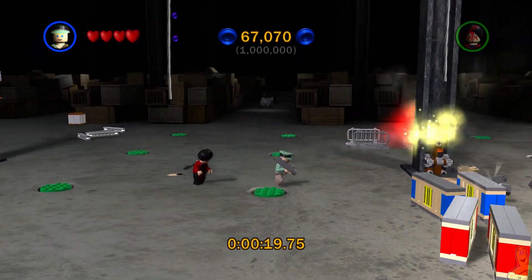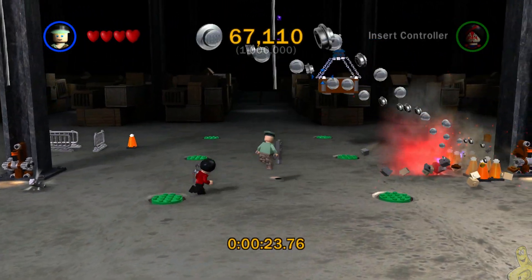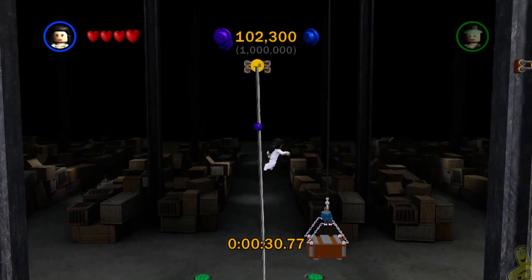There's a pretty easy method of finding a million — it just takes a while. So what we did was we're going to skip. There were a couple of purples on that rope back there that we missed. We're going to go ahead and switch to a female character, get our jump on, get up there, grab those, and kind of speed up the process a little bit.